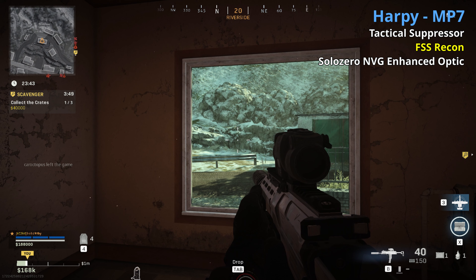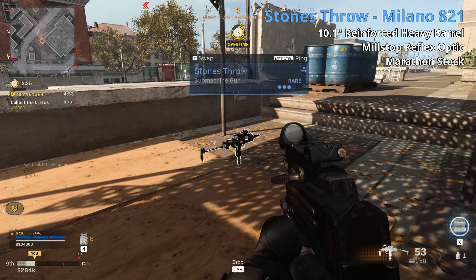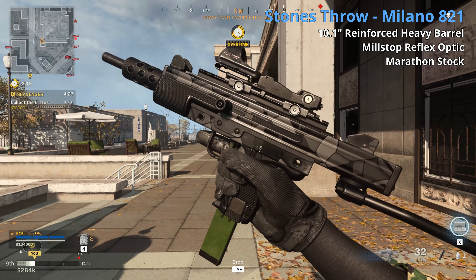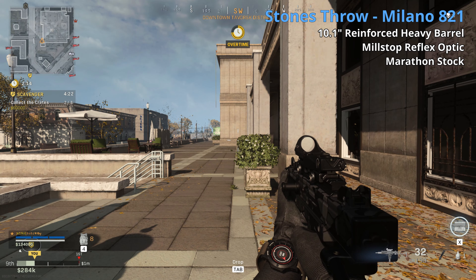Next is the Milano 821. It comes in common, uncommon, and rare. The rare is called Stone's Throw. Both the uncommon and rare have the marathon stock; the Stone's Throw also has a Mil-Stop Reflex and a 10.1 inch reinforced heavy barrel. The barrel increases range and velocity. In Cold War we aren't really certain if cold war attachments do the same thing in Warzone, but I'll assume they generally do. The barrel helps with range and bullet velocity, and the stock increases sprint-to-fire but hurts hipfire accuracy.